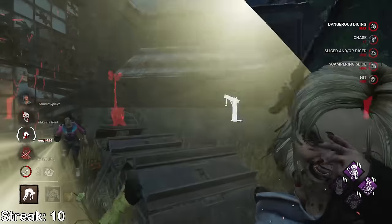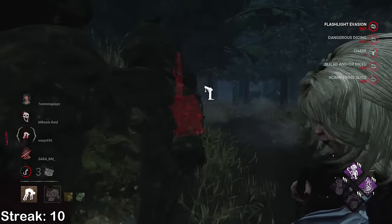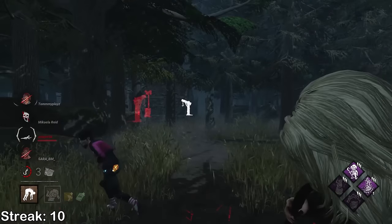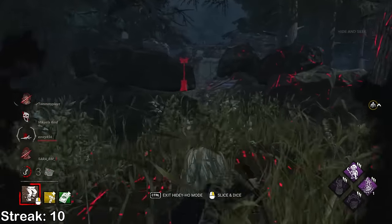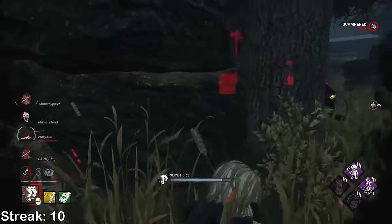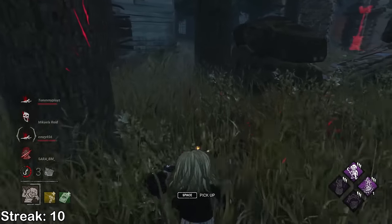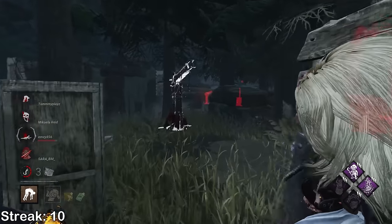That's more like it. She's always a bit late this one. I don't know what they're doing. She's gonna wiggle out because of Breakout. Drop. Where'd she go? And GG this time - wait, never mind. I want to Mori this person, don't I? So I'll hook her. I get a nice Mori for this Fang.